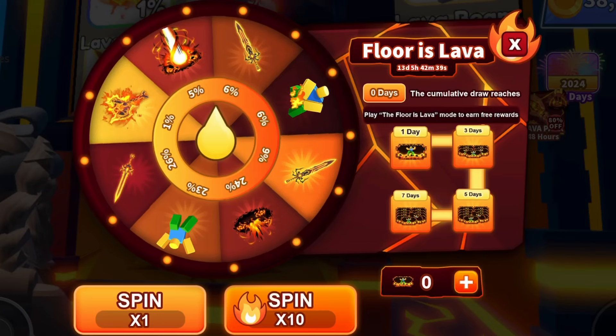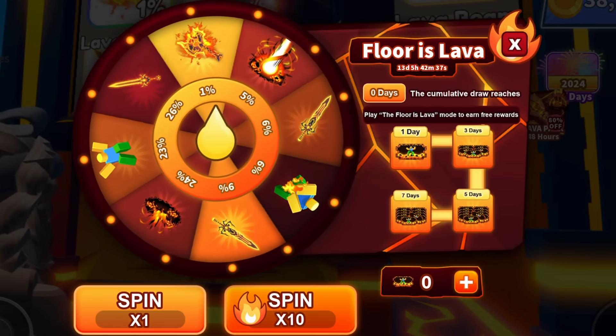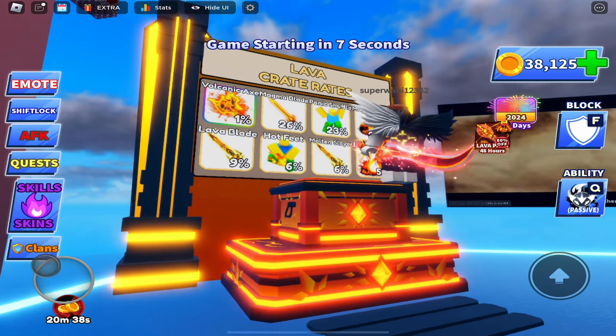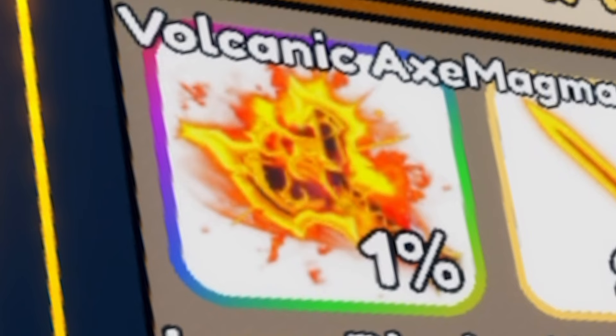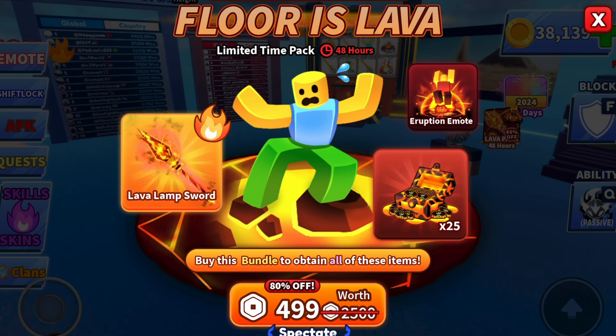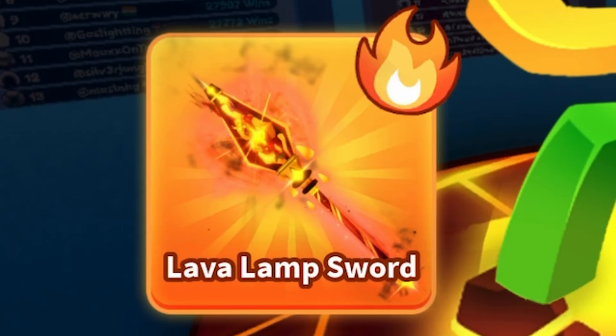There's a lava crate right here, and you get a ticket. I assume you get a ticket if you win. If you get the win, you get the lava crate, and there's eight different rewards, including the volcanic axe, which is 1%. That looks awesome. We also have a lava pack worth 2,500 Robux. You get the eruption emote, 25 tickets to spin with the wheel machine, and the lava lamp sword.